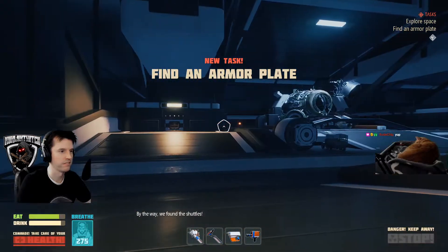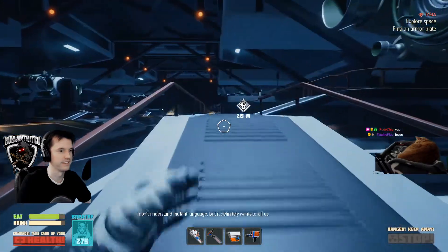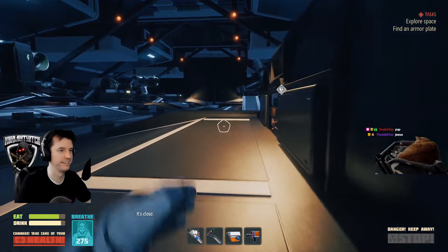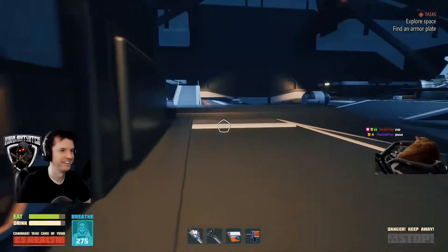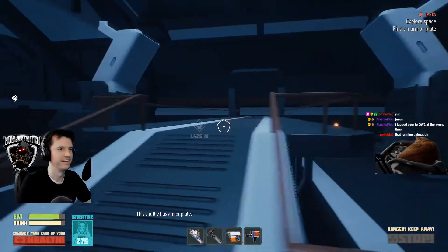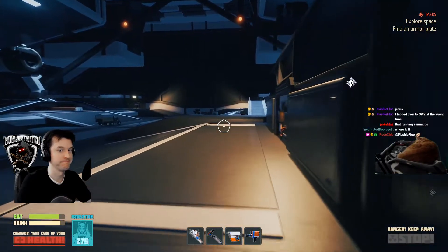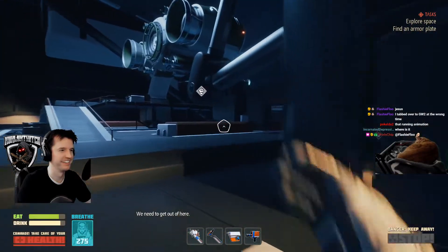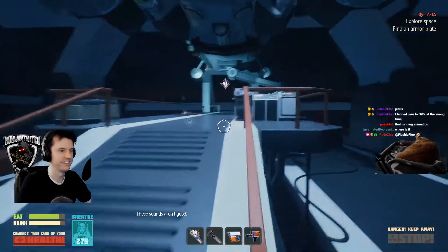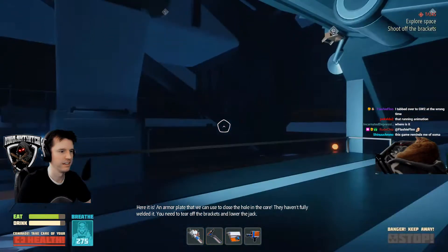By the way, we found the shuttles. Oh my God — all shots are damaged. However, we only needed their armor plates. I don't know that language, but it definitely wants to kill us. This shuttle has armor plates. The shuttle is under repair — we need to examine it. Looks like it's the control panel for the jack. An armor plate we can use to close the hole in the core — they haven't fully welded it. You need to tear off the brackets and lower the jack.